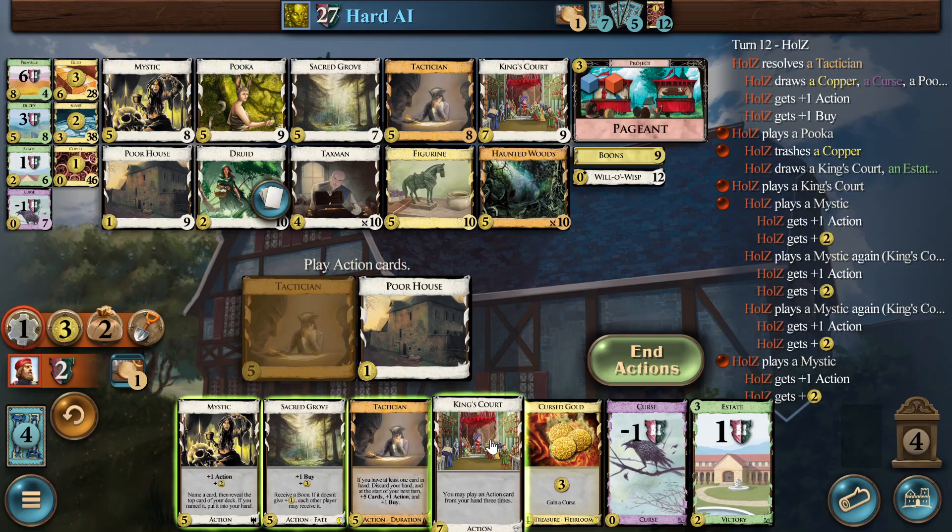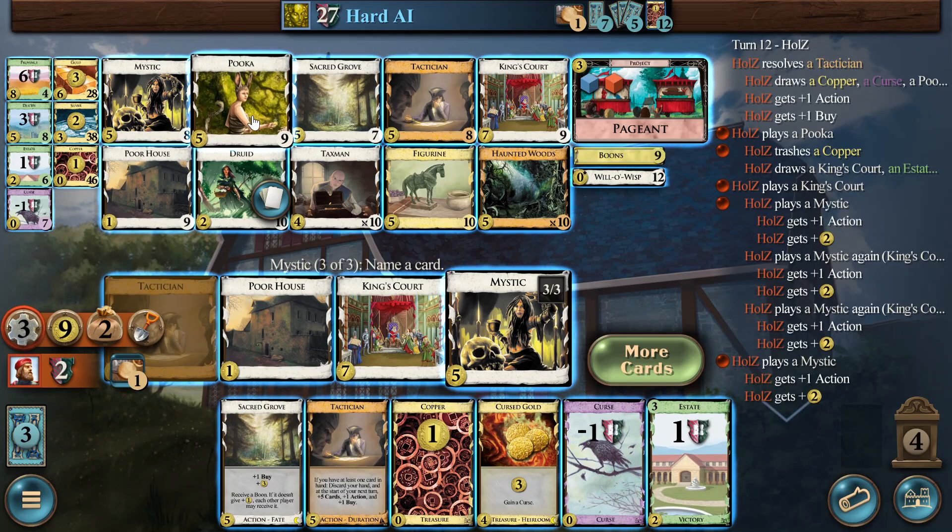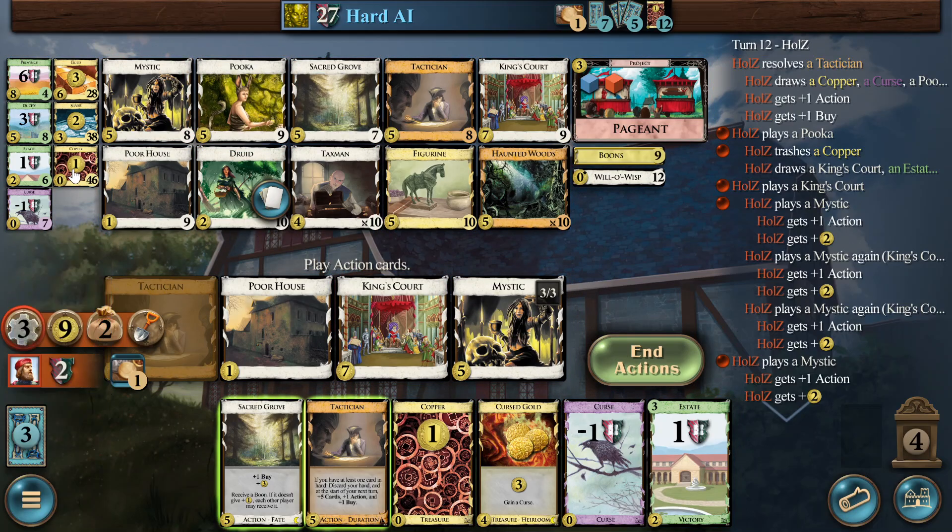Poor House first. Mystic — we asked for the Mystic, no, Copper, okay. Then the most sensible is probably Puka. Another Copper — this is sad, so we won't see it. Something went obviously wrong here. We didn't get the Copper into our hand — is that right? I think it's a bug or something. It says plays the Mystic again, plays the Mystic again, and then plays a Mystic, but there's something wrong.